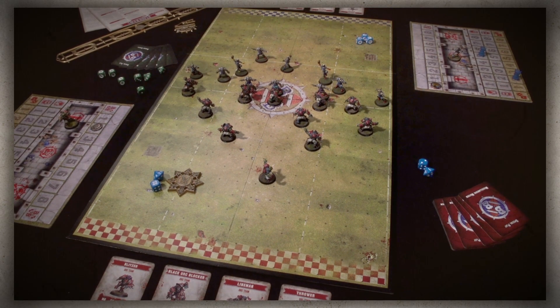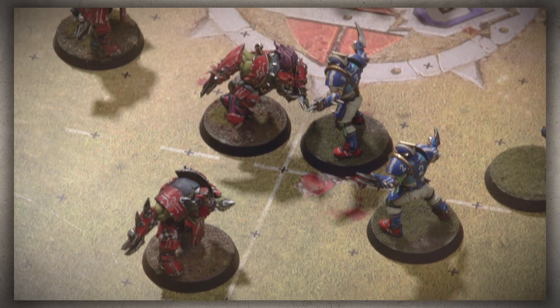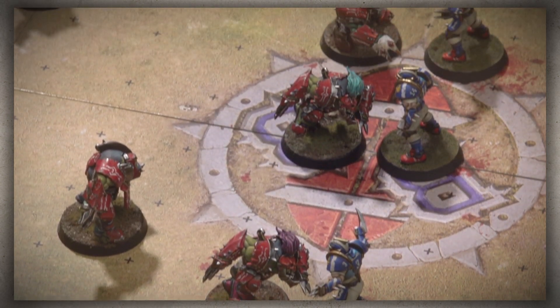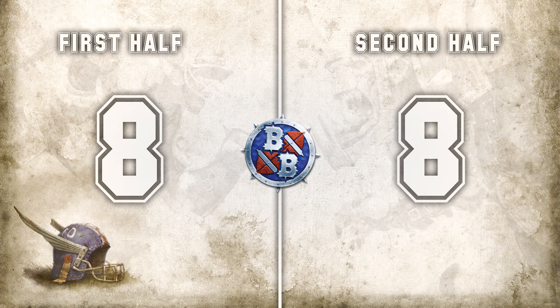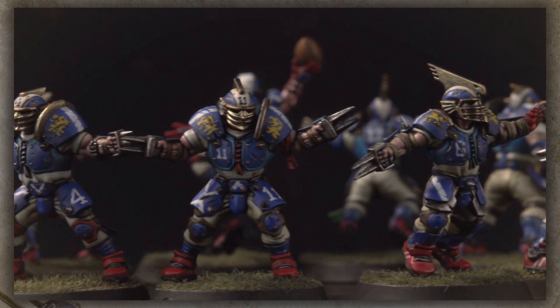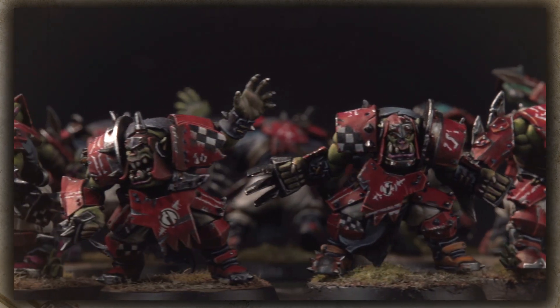Blood Bowl is a brutal sports game in which two teams of bloodthirsty maniacs try to score as many touchdowns as possible by getting the ball into the opposing end zone. The game is split into two halves. Each coach has eight turns before half-time and eight turns afterwards. In a turn, a coach activates each of their players and makes one action with each. But beware, if something goes wrong, they suffer a turnover and their turn ends immediately.